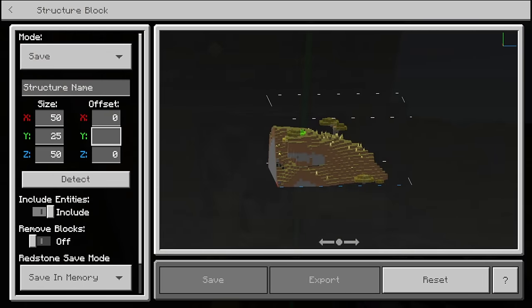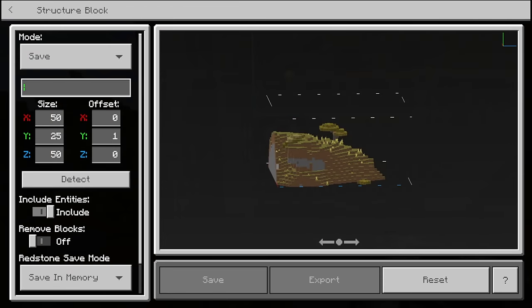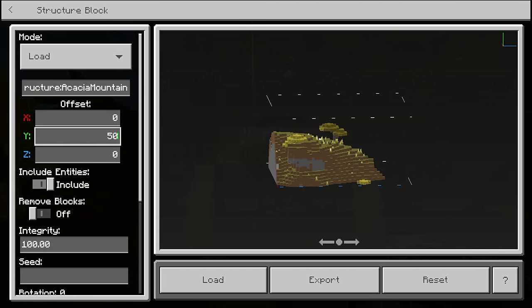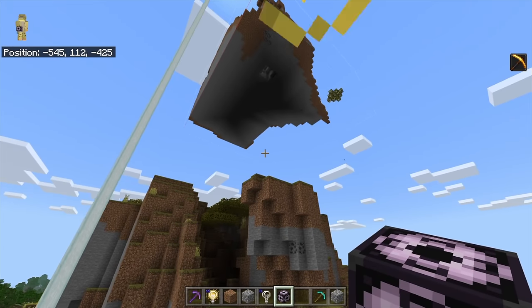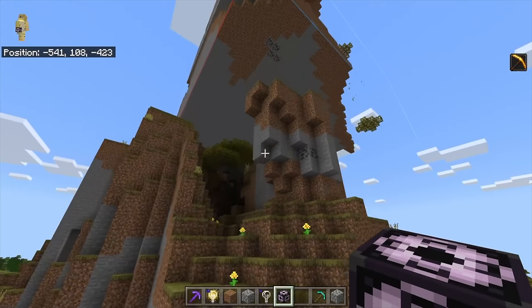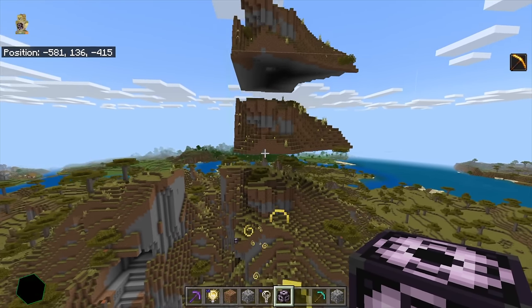We'll also change the offset to be plus one so it doesn't save our structure block inside the structure. We can now save this mountain as 'acacia mountain', because it's got a little acacia tree on there. Once we save that in memory, we press load. We set the offset to 50 blocks up, so we're changing where the box is placed. When we hit load — that was way too high up. Let's say we place it 25 blocks higher with a 25-block offset, and we press load. Our mountain that we love so much is copy-pasted again and again.